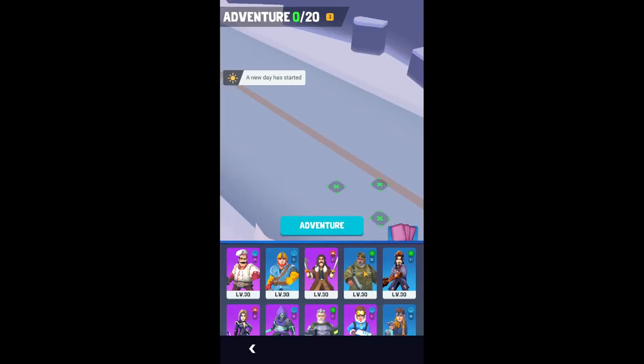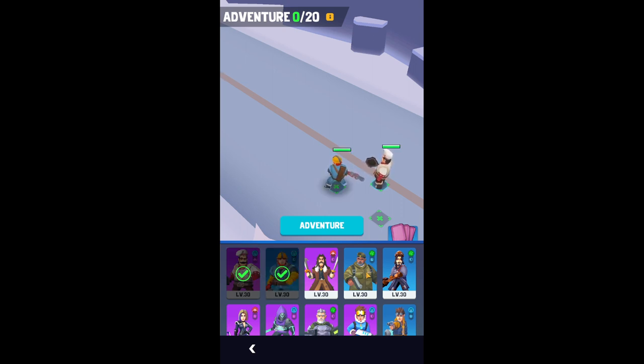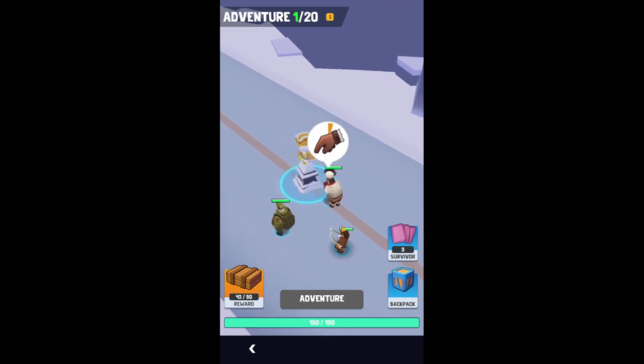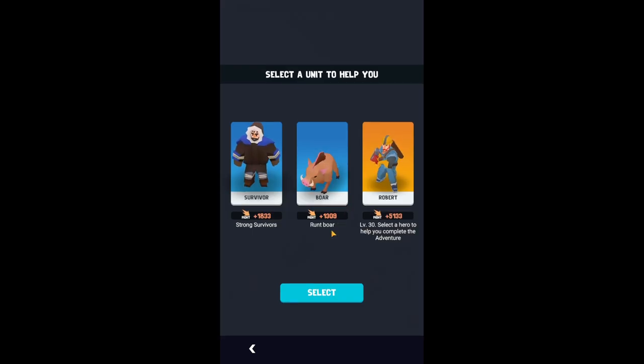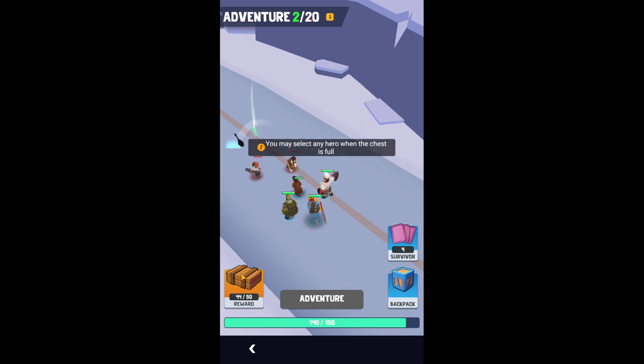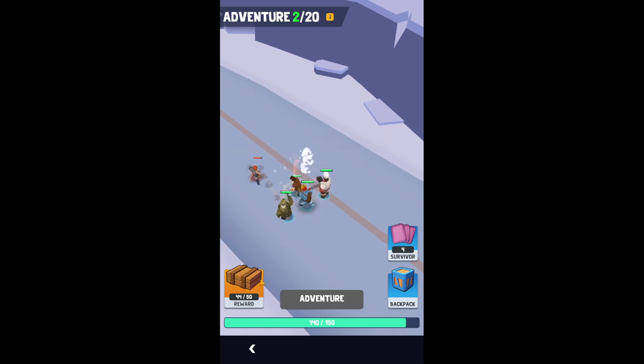Let's go ahead and assign our three top people. Your first thing is kind of always a throwaway. You'll get some stuff we need — nails, diamonds, coal — that actually do go back to your settlement. So you then get to choose: do I want a level 30 hero? Do I want a strong survivor? Do I want a boar? Well, most likely you want the strong guy. And eventually you get a really cool box once you complete 50 out of 50.